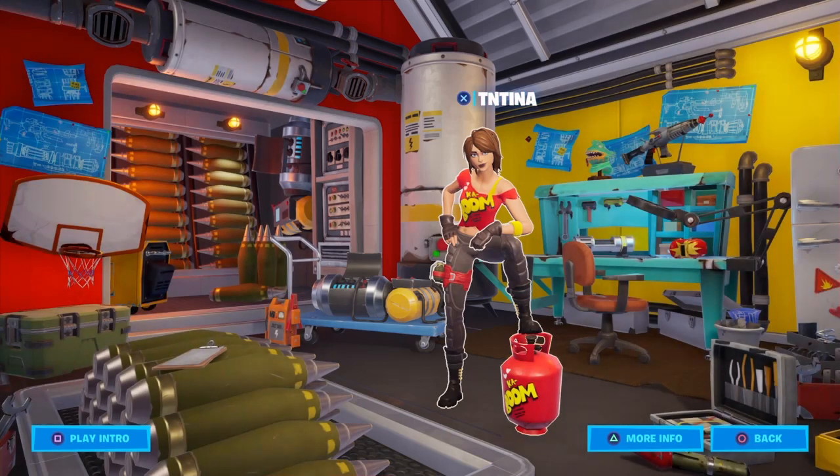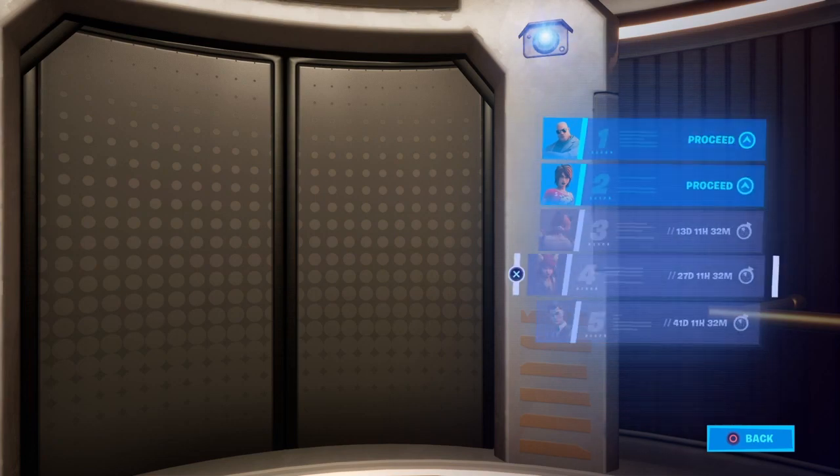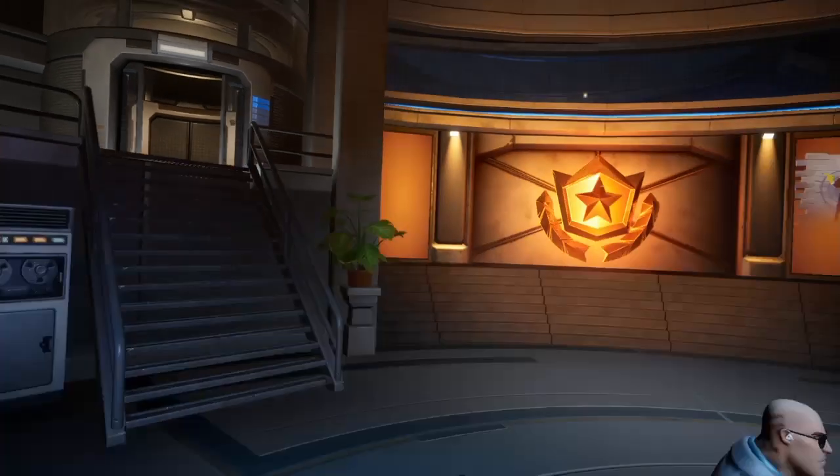Both very cool. Her room's cool. You notice there's a completely different-looking sci-fi gun on top of her little workbench right there, and right next to it the Moisty Merman. Interesting. Her room's basically just a nuclear stockpile. And of course they have Brutus, and we'll get those eventually.